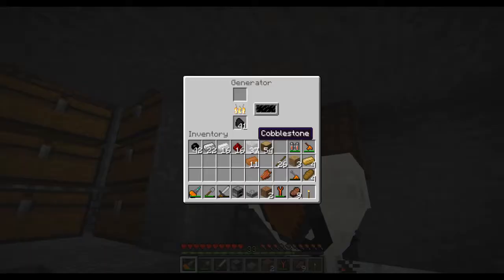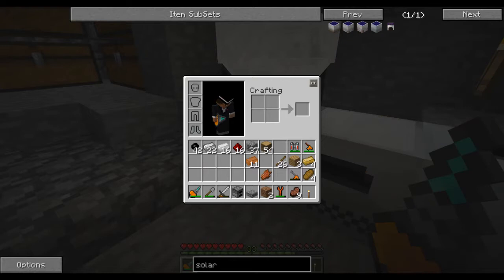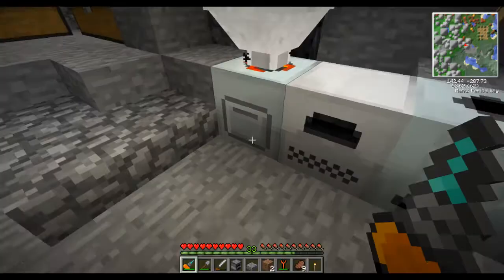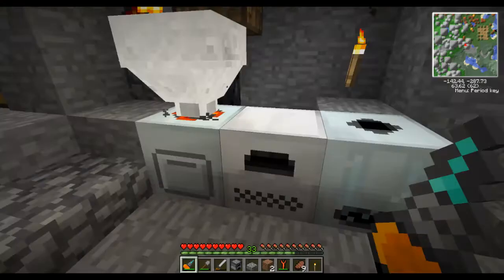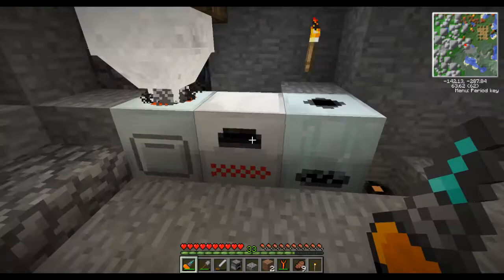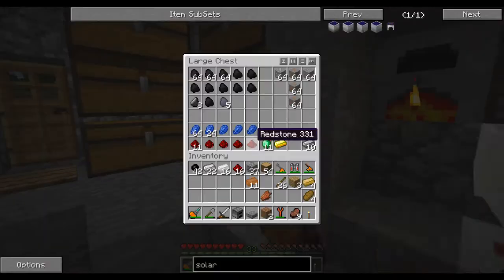I should probably start making my solar panels soon so I can save up on the coal cost here. That's going to be the next thing I do: solar panels. Not the arrays yet — I need two circuits and a generator. The generator basically needs a bunch of iron and batteries. I'll make the electric wrench and electric tree tap, perfect. And we can charge up the electric wrench so we have that charged for when we need it.